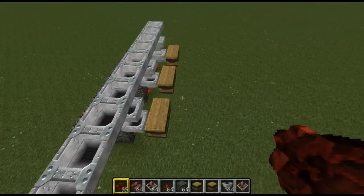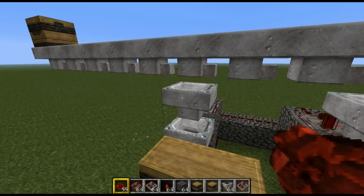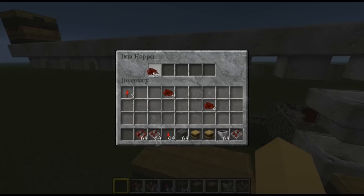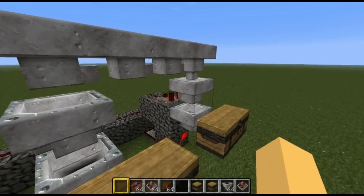Now the redstone is set up, we need to set the filter up. The second layer hoppers are all filters or sorters. What we need to do is run items into them — keep throwing them in, keep building them up, and eventually one will get sucked out. Make sure you split up the items between all of them. Stack them up until one item gets sucked out — that's how you know it's working.